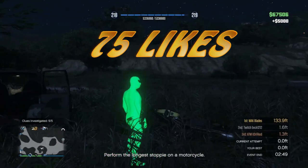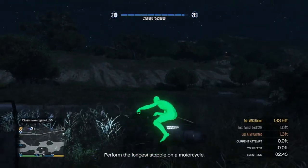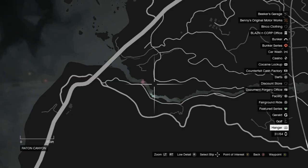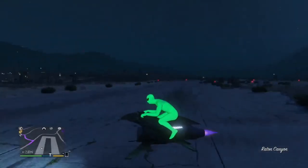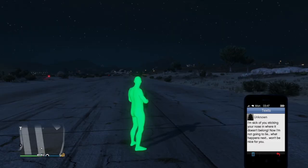All clues investigated. We got two more steps before we get the big money — all we got to do now is deal with this guy that just sent me a text. Even though we found the van at the army base, I still want to show you guys what the fifth spot is just in case you don't find it there. This is the last spot where you can possibly find a van.